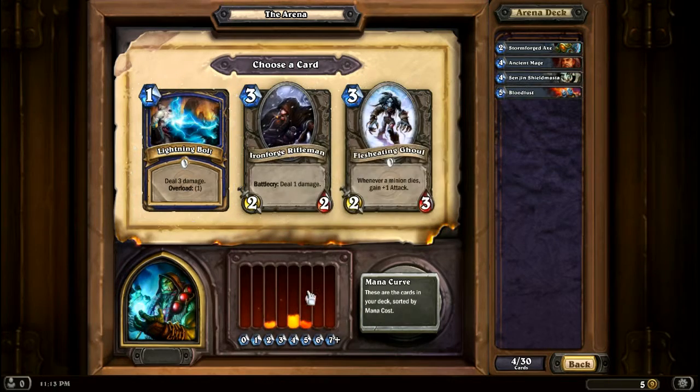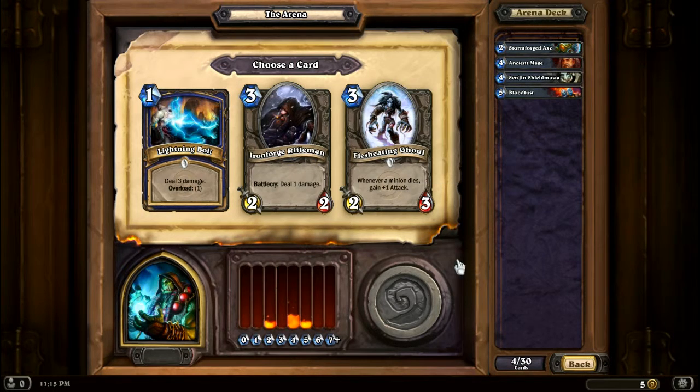And they do show you your mana curve down here, and what you've picked over here. Battlecry: deal one damage — meh. It's kind of down between these two, cause I don't really like that guy as much. Though I'll have a lot of totems in theory, so maybe he'd get a lot of attack, but still only three health.